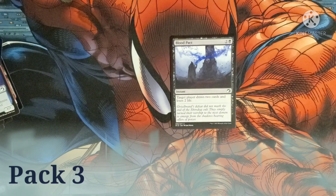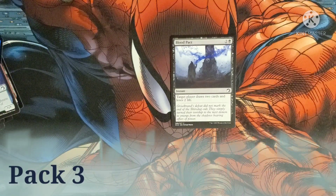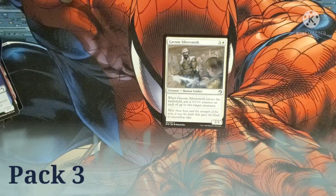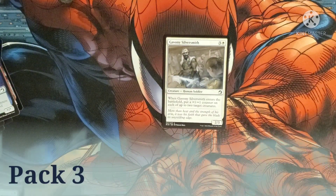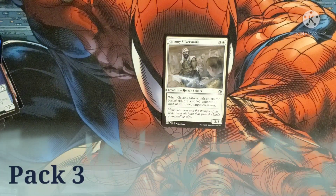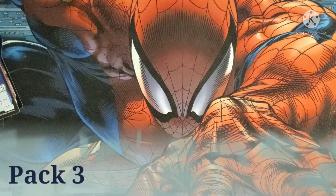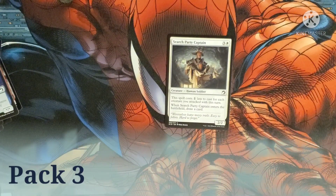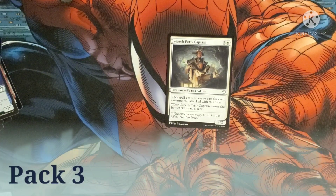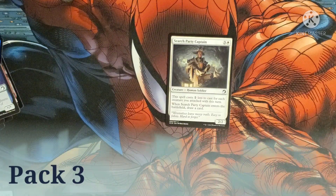Then we have Blood Pack — costs two and a black for an instant. Target player draws two cards and then loses two life. Javanese Silversmith costs three and a white for a human soldier. When it enters the battlefield, put two +1/+1 counters on each of up to two target creatures. It has a 2/3 body. Search Party Captain costs three and a white for a human soldier — this spell costs one less for each creature you attacked with this turn. When it enters the battlefield, draw a card. It has a 2/2 body.